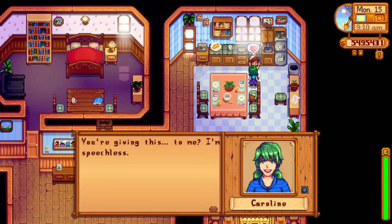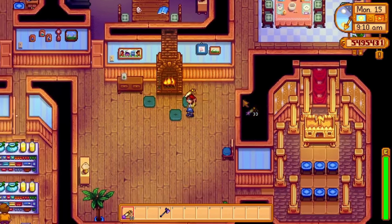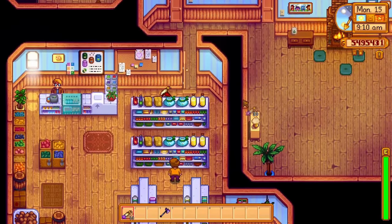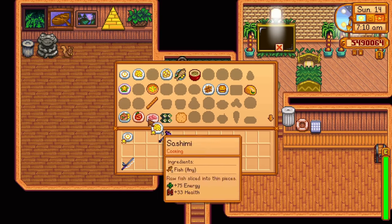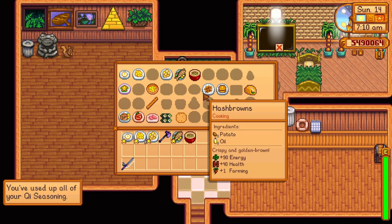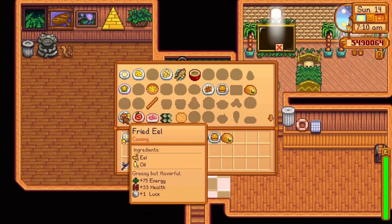You'll also have to find every star drop in the game. To find all of the star drops, you will need to catch every fish, complete the community center, and get married — so this one is actually much harder than it initially appears to be. You will also need to cook every recipe in the game. If you missed a recipe, it might take quite a while to learn the one you missed.